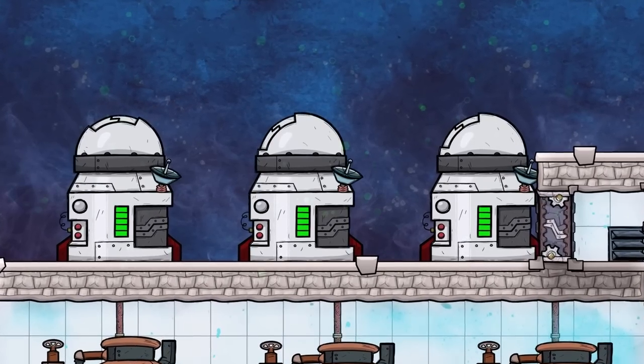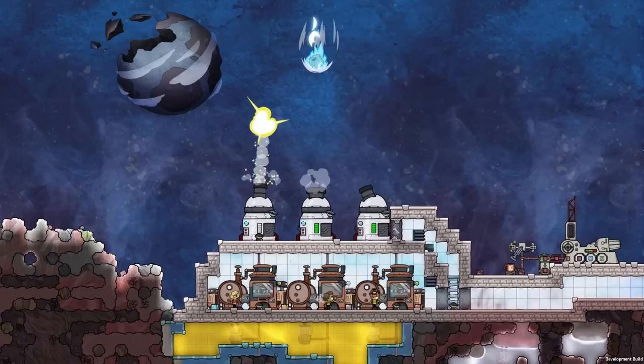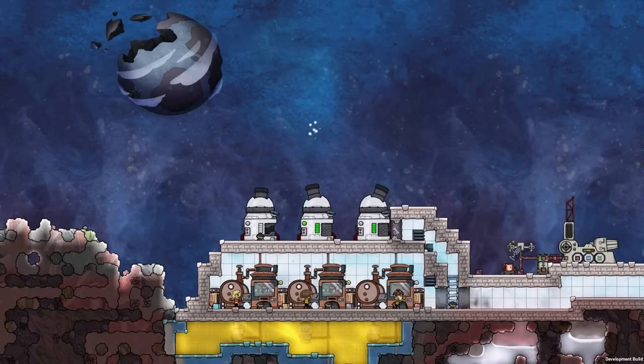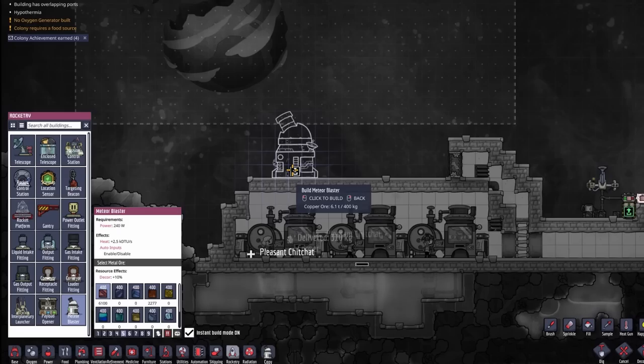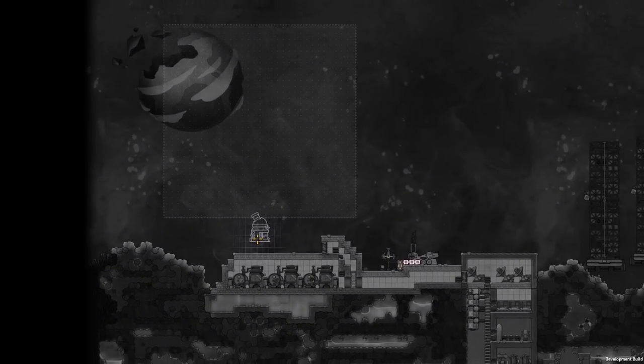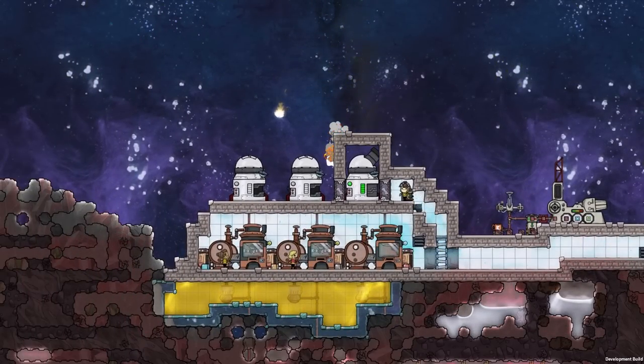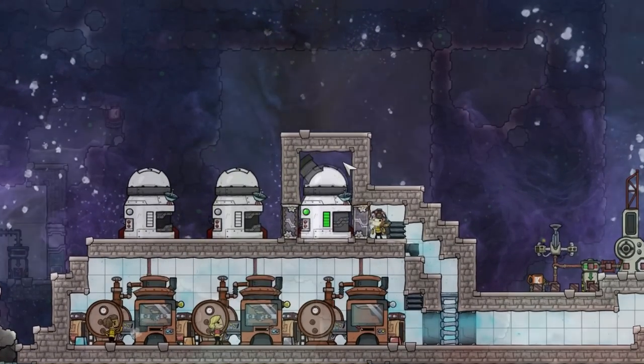The Meteor Blaster's look and animations have been updated, as have the building sounds and blast shot explosion sounds. They added a range visualization to the Meteor Blaster. The building has a range of 33 by 33 tiles, and it can no longer target meteors that are blocked by tiles.